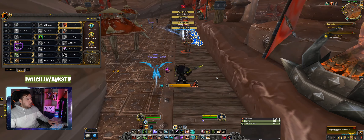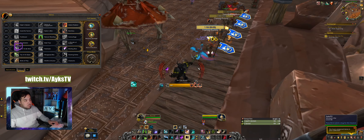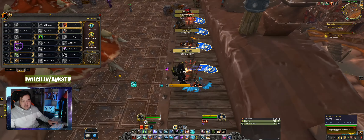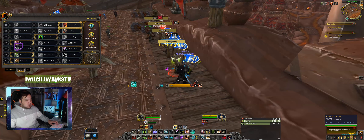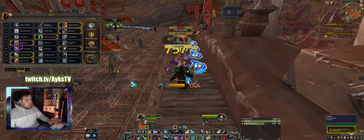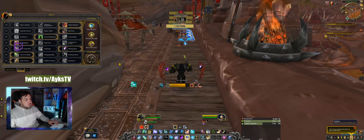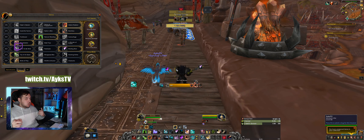Next is Tip of the Spear — let me switch to Alpha Predator. It shows you how many stacks in white. Why white? With most UI models it's just the easiest to see. Tip of the Spear shows you how many stacks you have, and when you use Raptor Strike or Mongoose Bite it goes away. Simple and in your face — you know how many stacks you have.